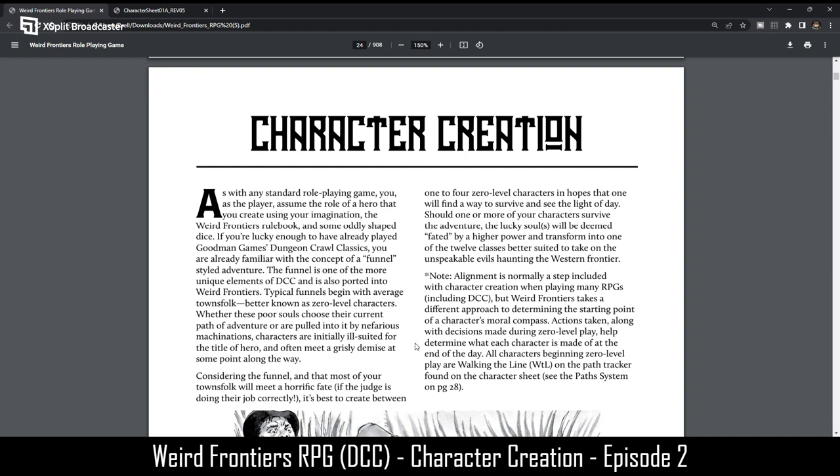Note: alignment is normally a step included with character creation when playing many RPGs, including DCC. But Weird Frontiers takes a different approach to determining the starting point of a character's moral compass. Actions taken along with decisions made during zero-level play help determine what each character is made of. All characters beginning zero-level play are walking the line on the path tracker found on the character sheet — see the path system on page 28 of the rulebook.